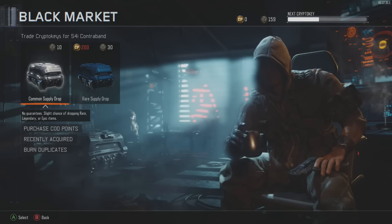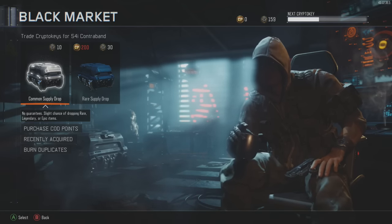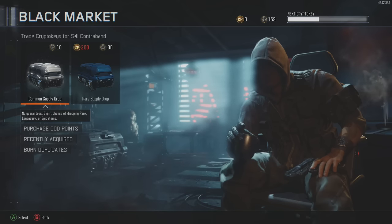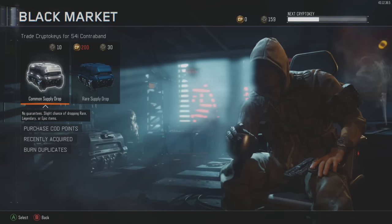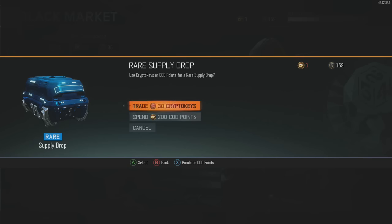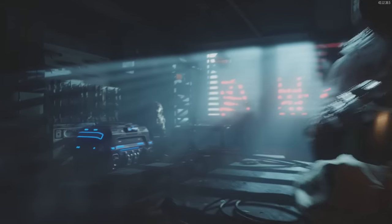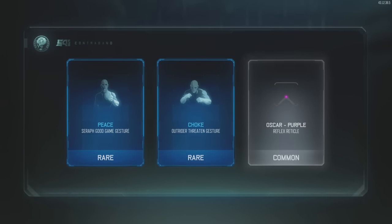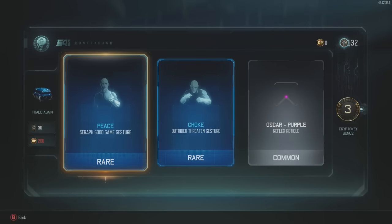I've got 159 crypto keys saved up, just been getting them in match, and they had double crypto keys this weekend so I just kept saving them. We're going to open five drops and hopefully we'll be able to open more. Here we go guys — first crate: a choke and a common, nothing crazy.